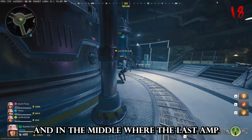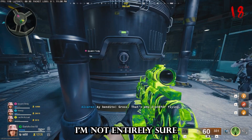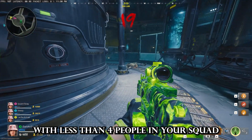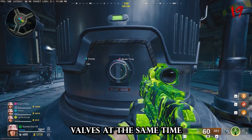You then go to Bio and in the middle where the last amp was, you'll put the hard drive into the machine and type the code — ours was 536. I'm not entirely sure how this next part works with less than 4 people in your squad, but I know it is possible. With 4 people, you all need to turn the fuel relief valves at the same time.